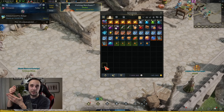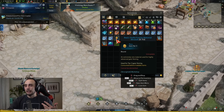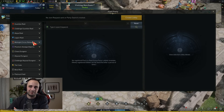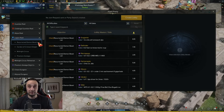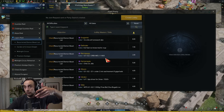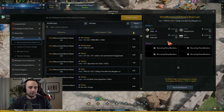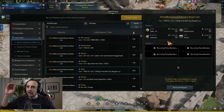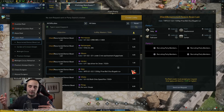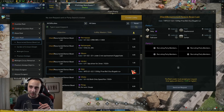Now that we've covered guaranteed gold from content, RNG gold from content, and gold from selling valuable items, let's talk about gold from services. As a new player you might not care about this yet, but it's important for the future. People sell runs for a variety of content — it's called bussing — and it's the biggest way to stay hyper competitive as a free-to-play player in Lost Ark. Everything else we discussed is either RNG or a small trickle of gold across six characters weekly; selling runs is definitely the way to go.